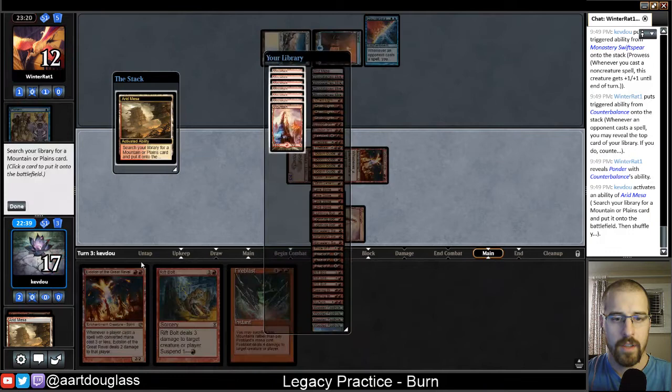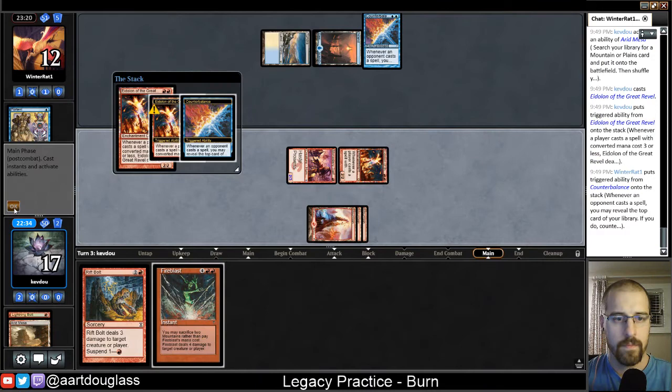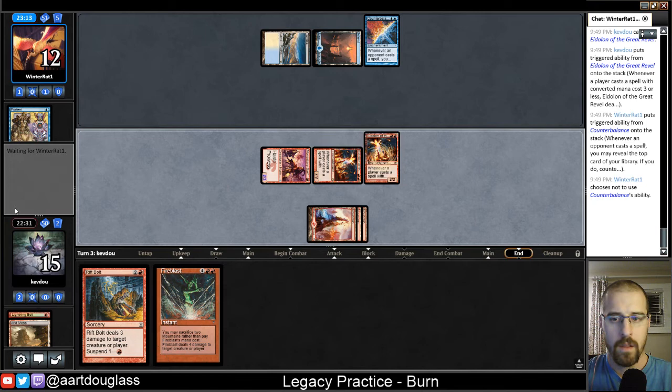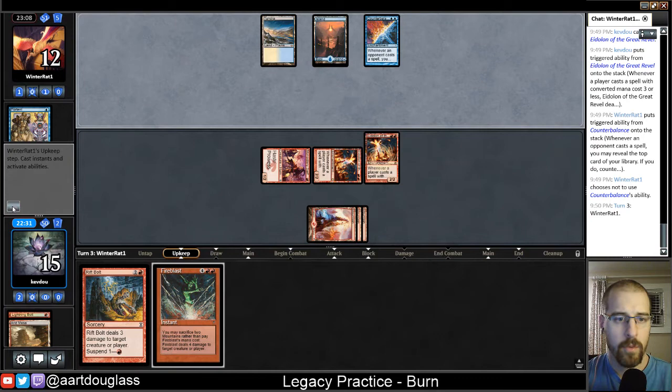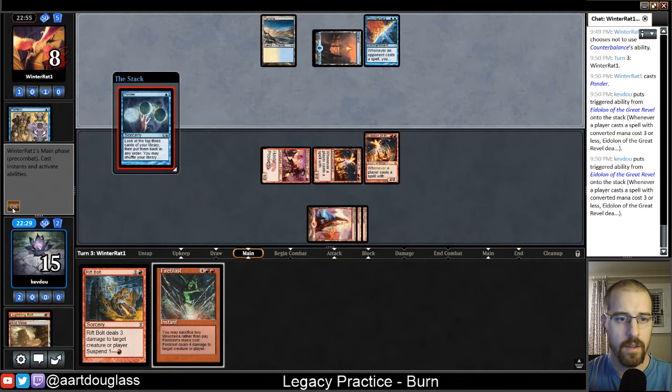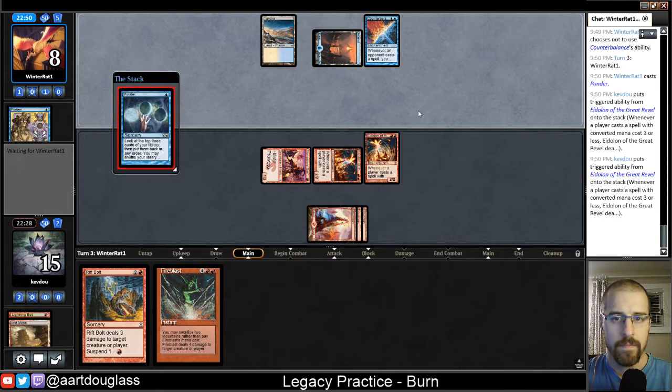But that does make it so we know we're safe to cast our Eidolon. And now I think unless they can Miracle a Terminus, we should be in pretty good shape. Yeah, so there's that Ponder that we saw — deals them four damage off the Eidolons. Those cards are such a beating.